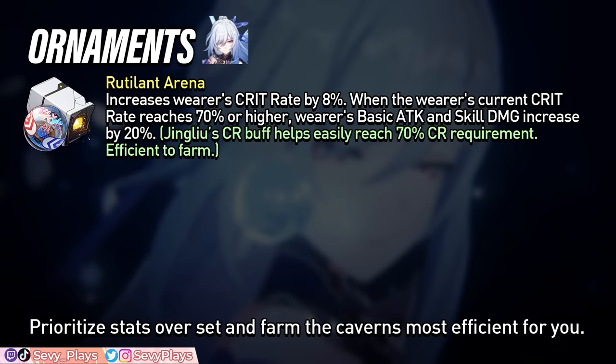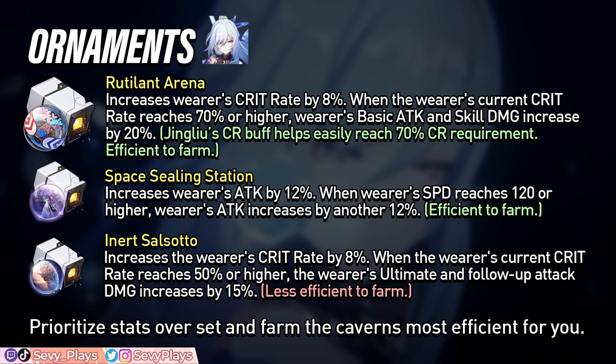For Planar Ornaments, the Rutilant Arena set is her best option. It gives 8% crit rate and she can very easily hit the 70% crit rate requirement thanks to her self-buff. The skill damage bonus is preferable as it's the larger portion of her damage. It also shares a simulated universe world with the Broken Keel set, making it very efficient to farm. Space Sealing Station and Inert Salsotto are viable alternatives that are marginally worse but can close the gap with better substats.